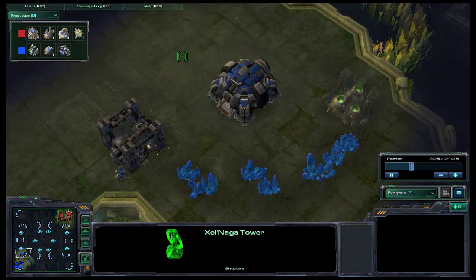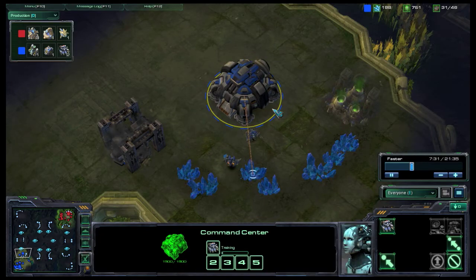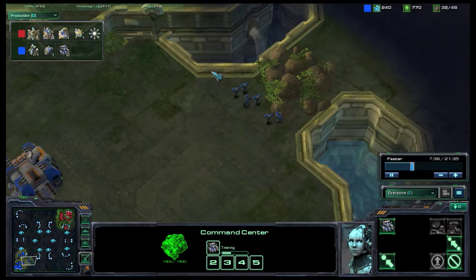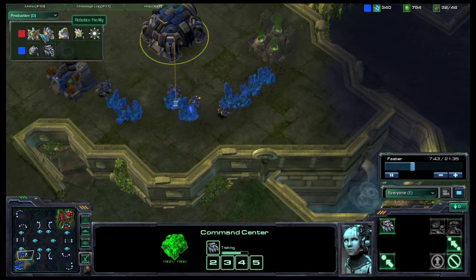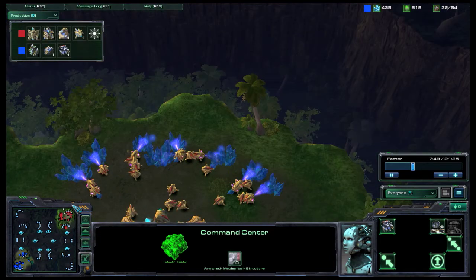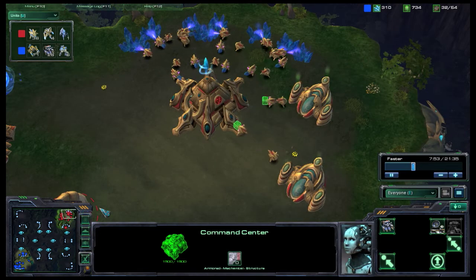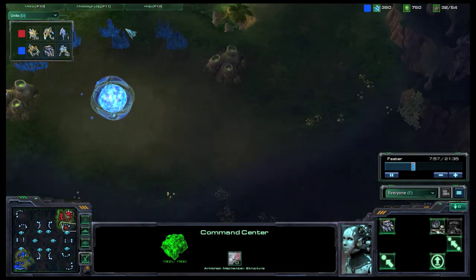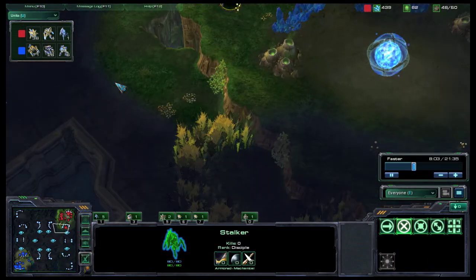Terran absolutely has to get turrets on their expansions, and even in the main base you do not want the observer there — it allows blink, which I'm now getting. I'm also getting three more gateways because I want lots of stalkers and I want to expand. Looking at the units, I have 36 and only six of them are probes here, so 30 workers is oversaturated — I might as well get another expansion since there are no backdoor rocks.